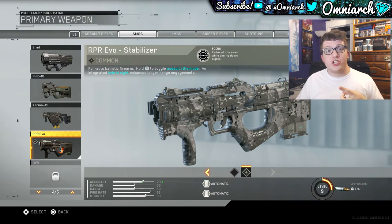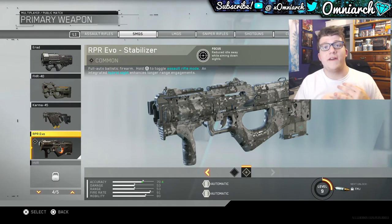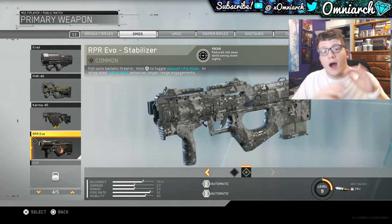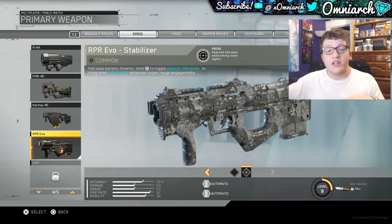The gun fires super fast, it's a submachine gun so you're very mobile, and it just absolutely melts people. I feel like this has the fastest time to kill out of all the guns I've used thus far — minus maybe one or two variants that I'll get into later in the video near the end.